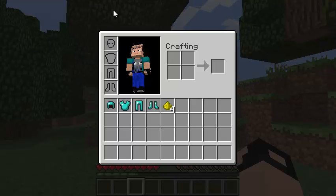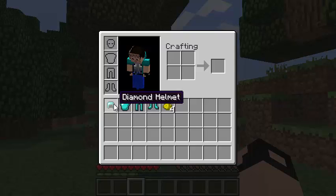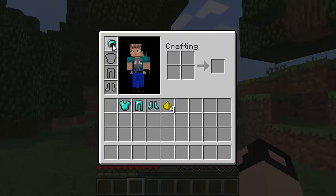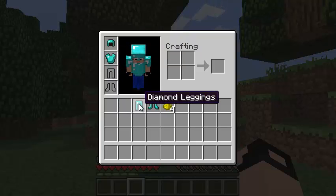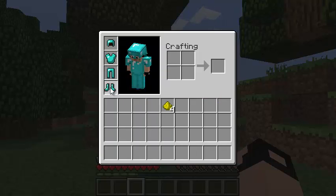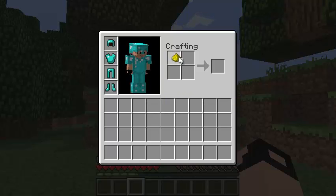I've quickly gathered some items to demonstrate some of the things in the survival mode inventory. This is some armor, and I can show you how to use the armor slots. You put the helmet on the head, the chest plate on the chest, the leggings on the legs, and the boots on the feet — and now you have armor on. For the crafting, you can use many different things. I'm going to demonstrate on some glowstone dust: if you put four of these in the crafting, it can make glowstone.